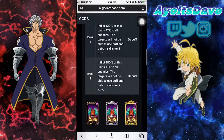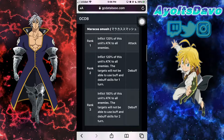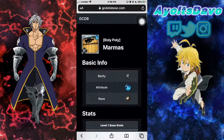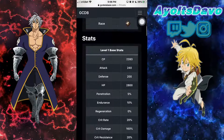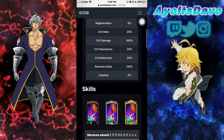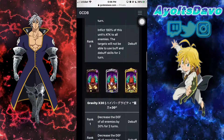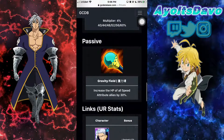Decrease defense of all enemies. For the first ability, the target will not be able to use buffs. That's pretty good. What you really want to use is, if you have blue demon Meliodas and you're running a farming team, put this guy in the fourth spot — your HL units are gonna tank so much better, because his pacifist increases HP of all speed attribute allies.